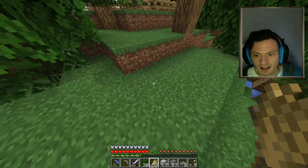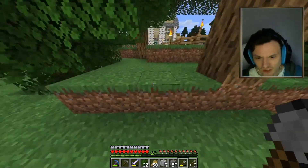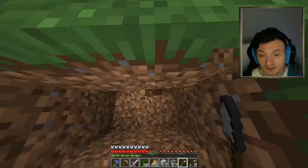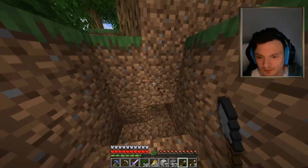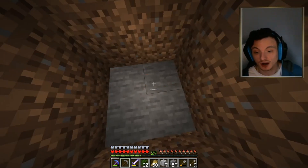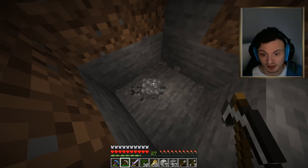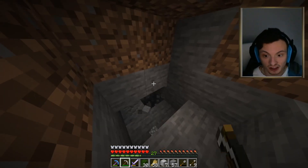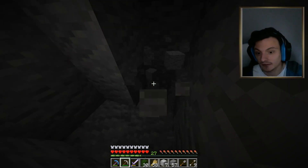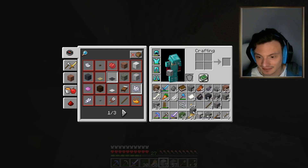I'm just going to make this up as I go. I'll make a 2x2 stairwell going downwards, and basically it's going to be at least 5 or 6 massive levels of spawning pads. The mobs will spawn, fall down a hole, and lead to me where I'll be standing with my sword killing them for XP. Or I could use a piston to drop them further down so they take enough damage and die — making it both an XP farm and a mob grinder. That's the plan.